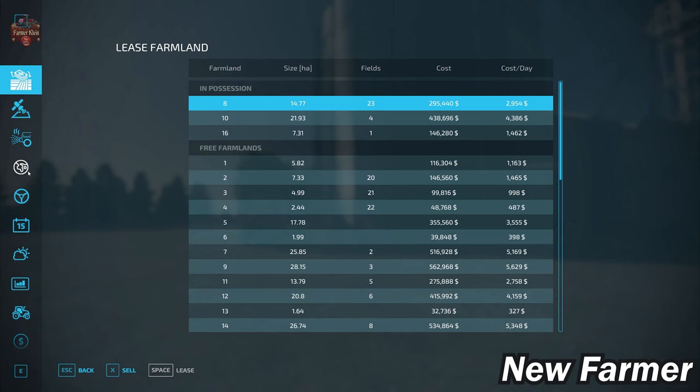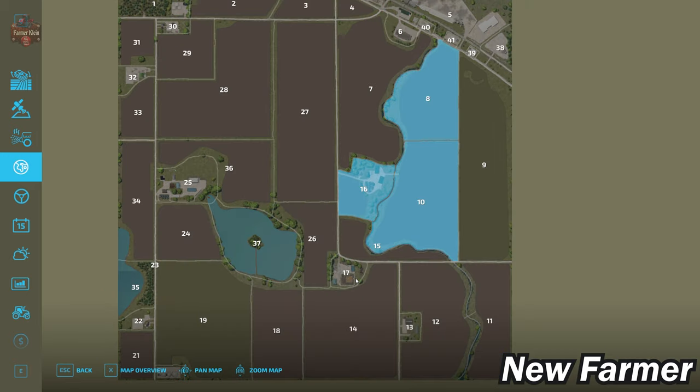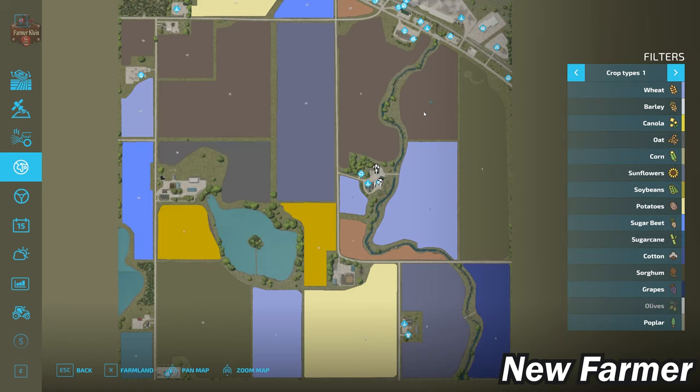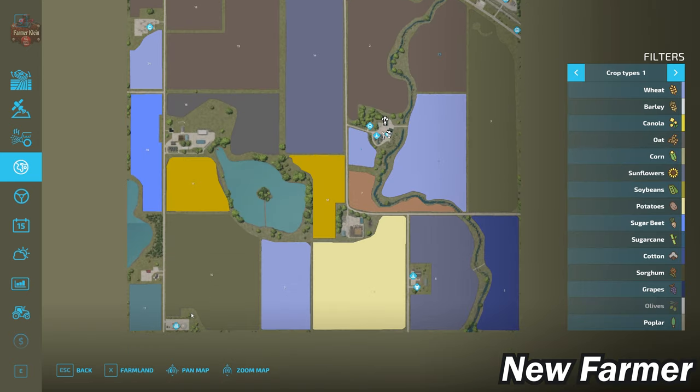Let's take a look at the PDA. As we zoom out we can see our range of fields from small to large, all fairly interesting in shape and nothing too difficult for a hired helper. We start owning farmland ID 16, the main starting farm, which can be bought in alternate game modes for $146,280. We also start with farmland IDs 8 and 10, corresponding to fields 23 and 4 respectively. There's a pig farm at farmland ID 17, a cow farm at farmland ID 25, a sheep area at farmland ID 22, and a biogas plant south of field 10. This map has all standard FS22 crops plus durum wheat and rye as added crop types.